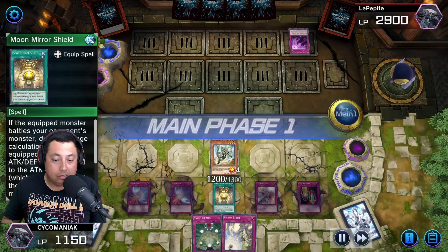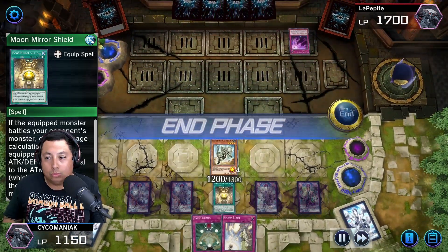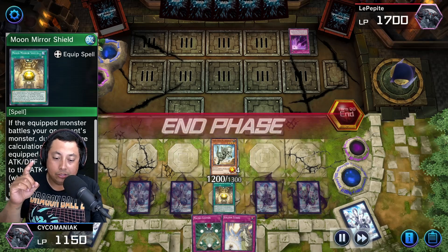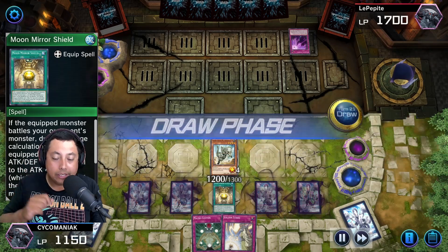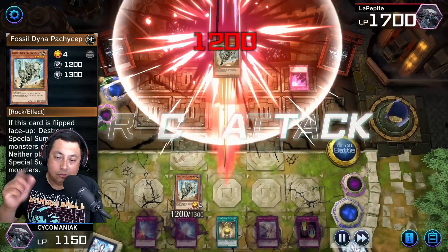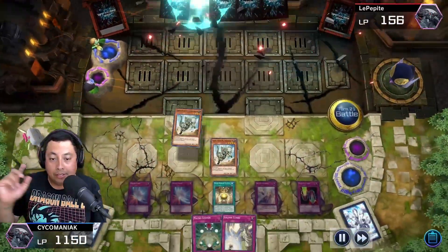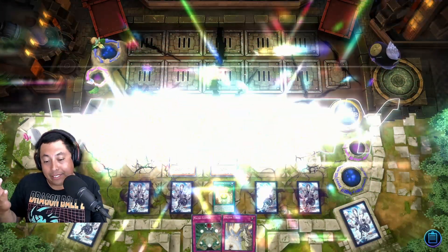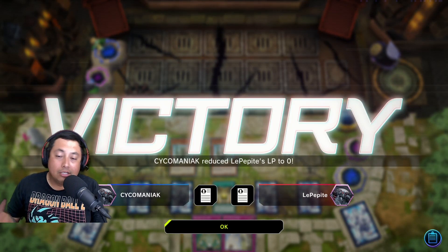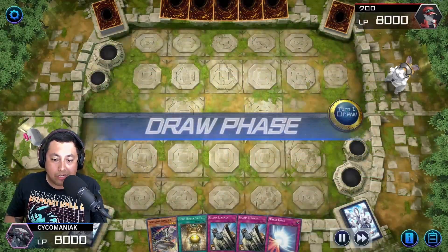I feel good about it and he passes turn getting nothing — he's bricking harder than a brick house. I just keep attacking to the face. I need a monster to finish next turn. Hopefully he doesn't do anything — I do have some protection. I get another Fossil Dyna, attack with it, and finish him off. That was one of the longer games but hey, as long as you get the victory in the end, that's all that counts.